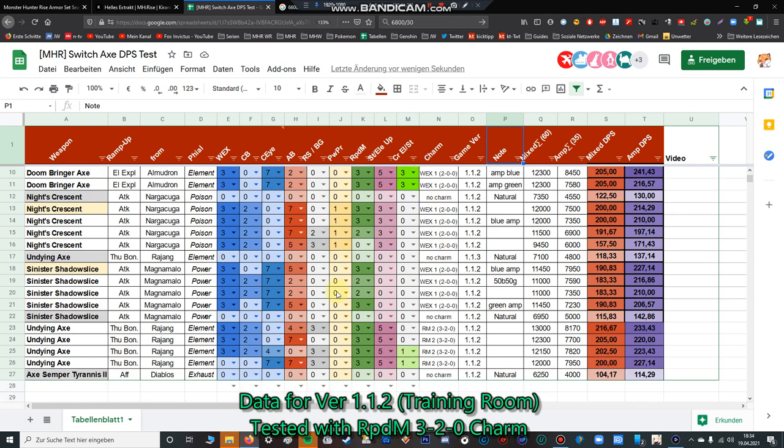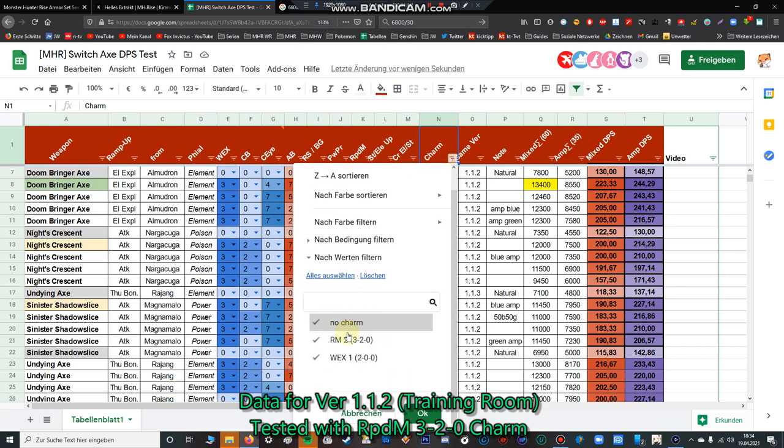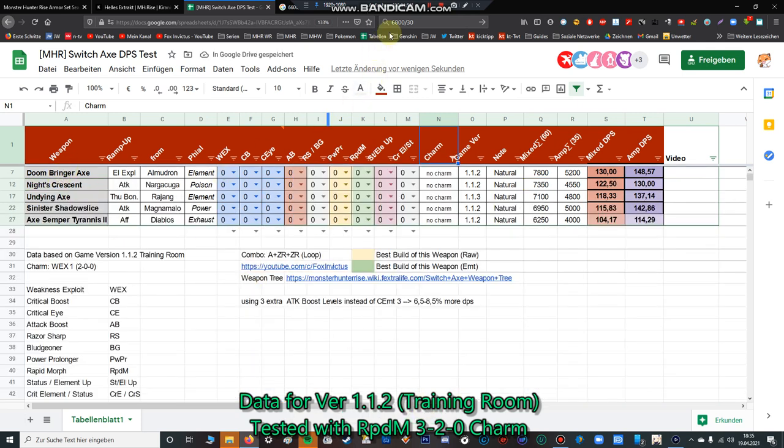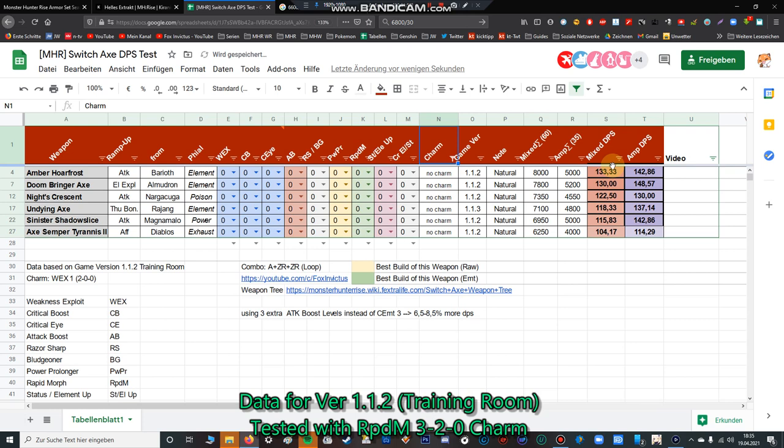The first thing we're going to do is test with no armor pods. For the base weapons, with the strength pedal — okay, we go to charm and filter so we have no charm equipped. Let's remove these two jewels. Now we can see — I filter again — the first thing I want to show you is which weapon is the best if you only have the strength pedal equipped, with no other gear and no decos.